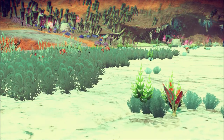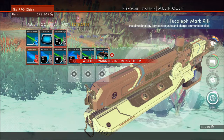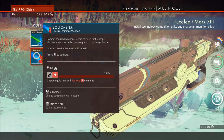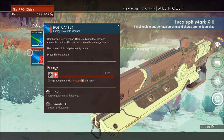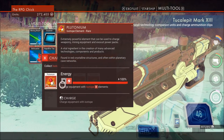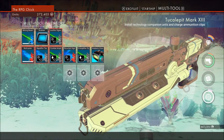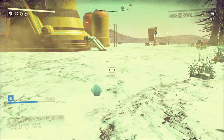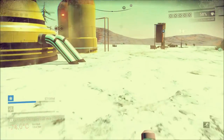I'm trying to remember — it's Tab. Incoming storm. That's new. Bolt caster — charge equipment with isotope elements. We have stuff right here: technology recharge. That's for the bolt caster. Switch back to the bolt caster. I didn't realize I already had this stuff on me.